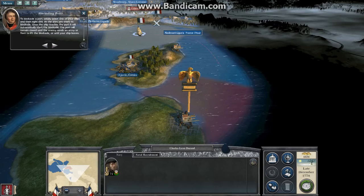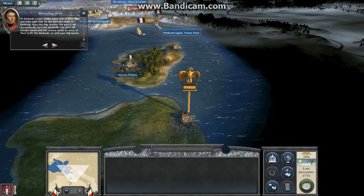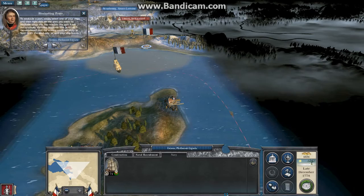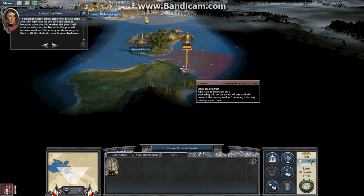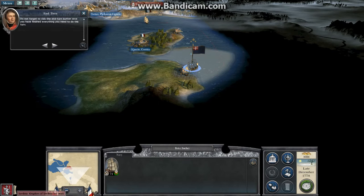Once the ship reaches the port, it will automatically start the blockade. The port will remain closed until the enemy sends an army or fleet to lift the blockade, or until your ship leaves. Do not forget to click the end-turn button once you have finished.